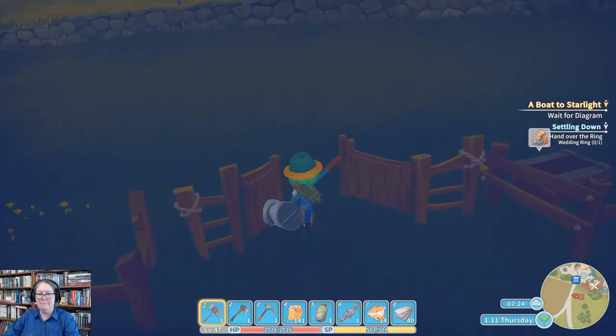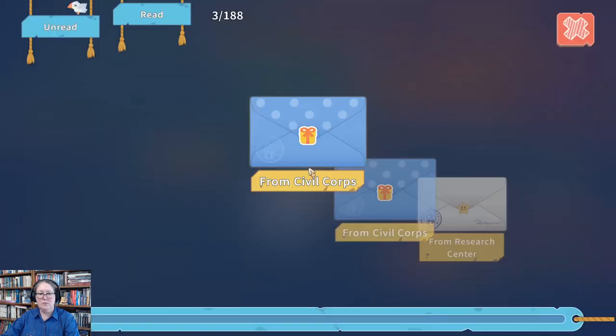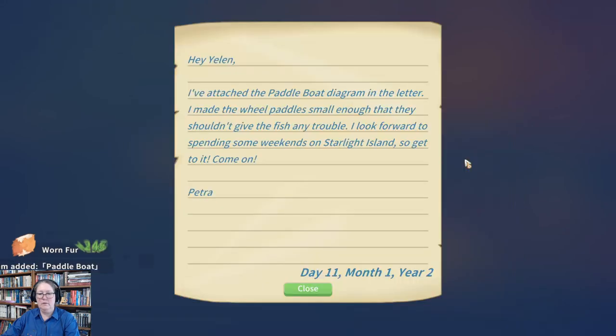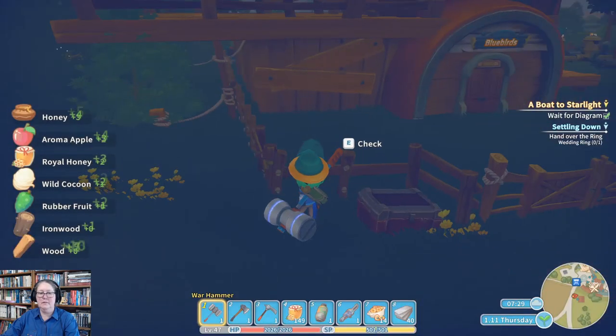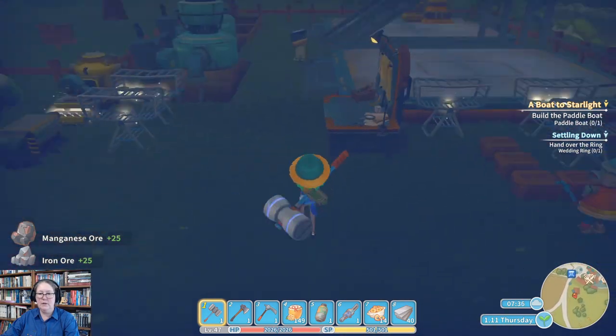Let's grab some resources. I have some one-fur, more one-fur, and a paddle boat diagram — yay, that's what we're after! And my yard is in complete disarray.